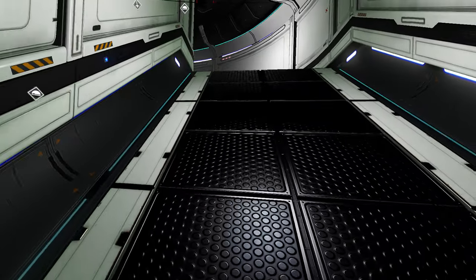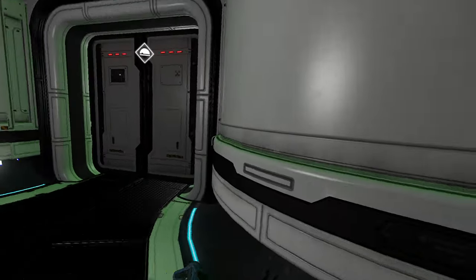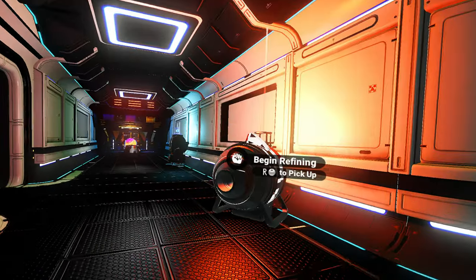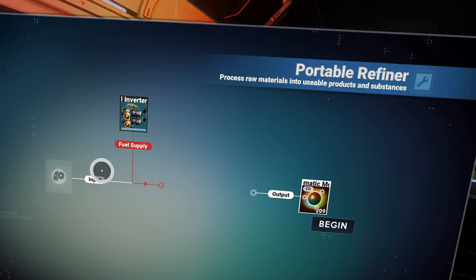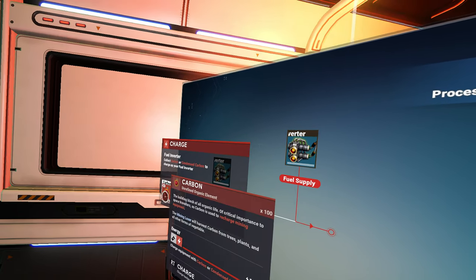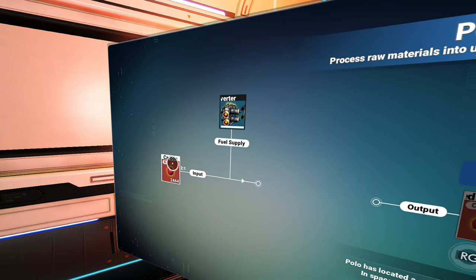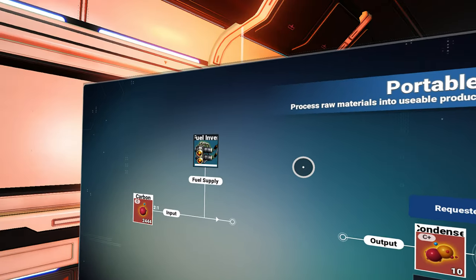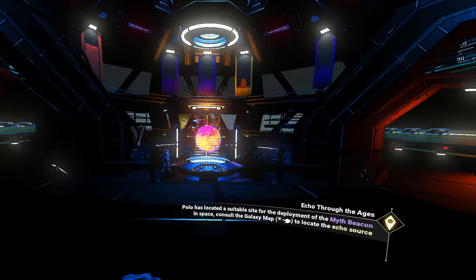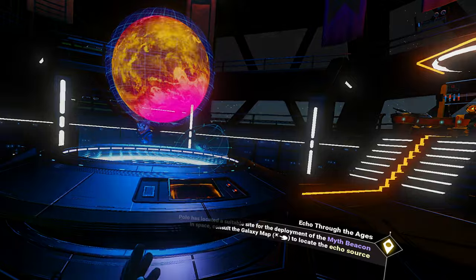How much copper did I have? I bought a ton of chromatic metal, didn't I? So it doesn't really matter how much is in here. 209 isn't a bad takeaway. I'll just put some carbon in here, and we need to put the rest of the carbon in here. This isn't going to keep refining after I go to warp. Oh well.